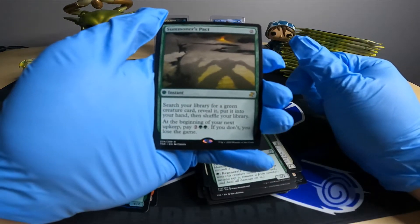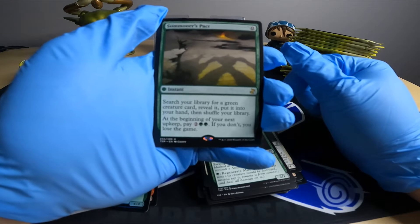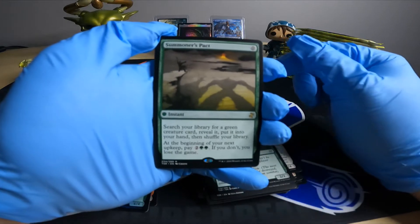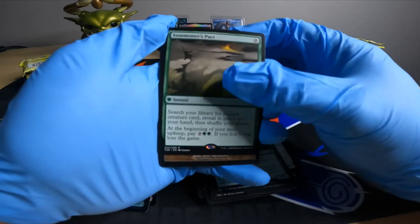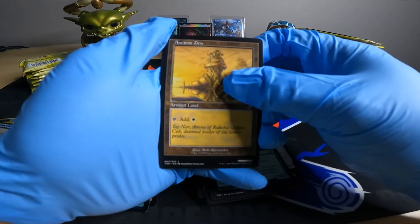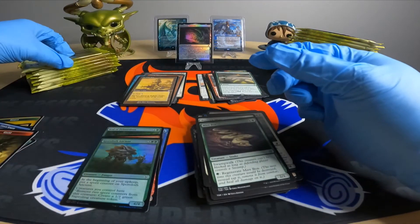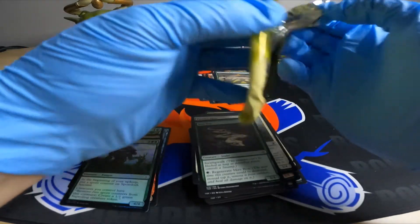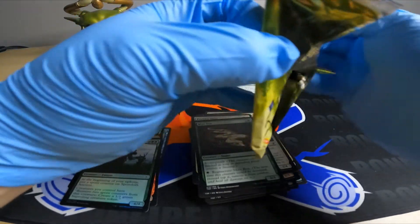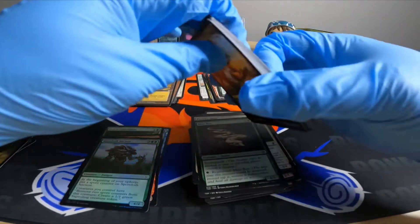Nice hit, nice hit. About a third of the way through — a little dual card action here. Summoner's Pact: search your library for a green creature card, reveal it and put it into your hand, then shuffle. At the beginning of your next upkeep pay four or you lose the game — so pretty good for zero to just go and get any card as long as you can pay to keep yourself alive. Ancient Den, a white artifact land — nice.